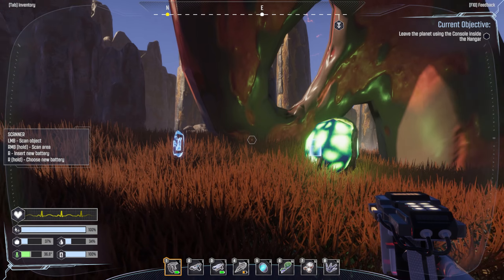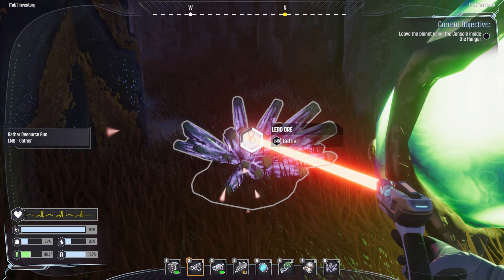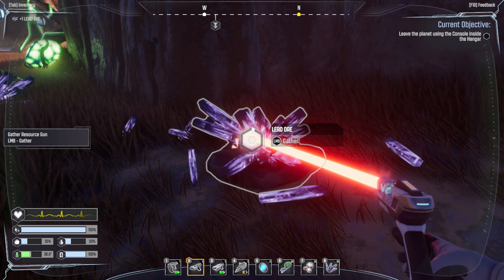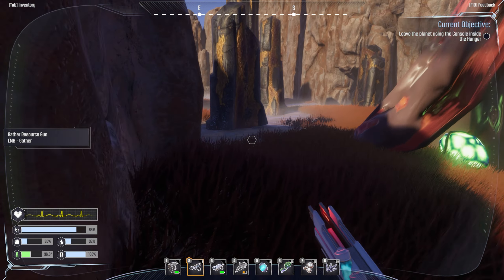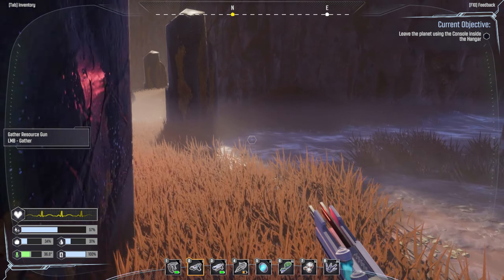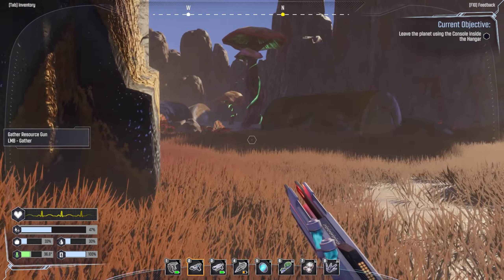There is some stuff - we have lead. I'm guessing there are some basic building components. It'll be interesting to see if these are on every single planet. It's early access so you can let them know they need more variety. Oh wait, we didn't gather all of it - we almost left that half done. I hate doing that.